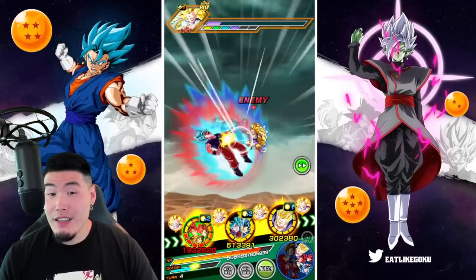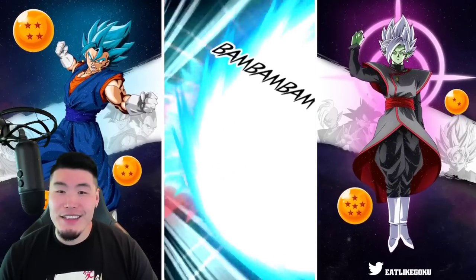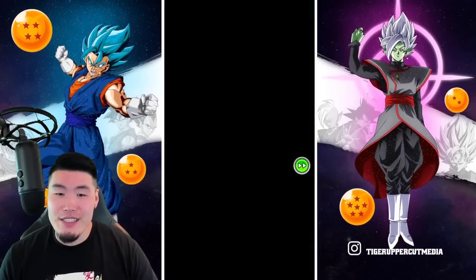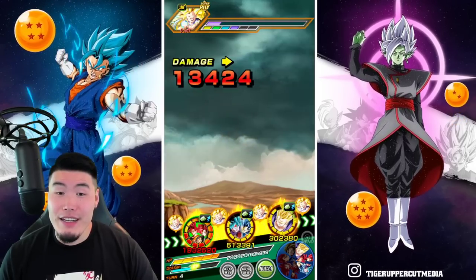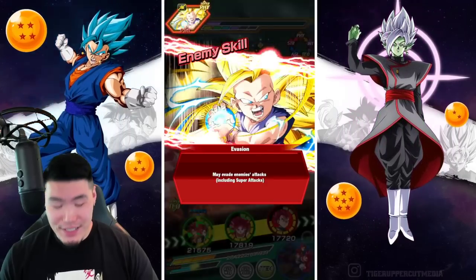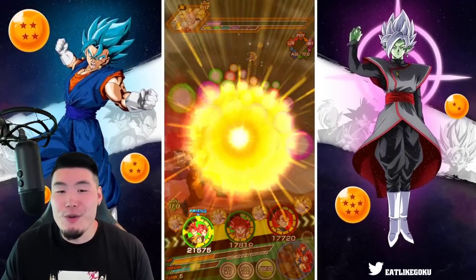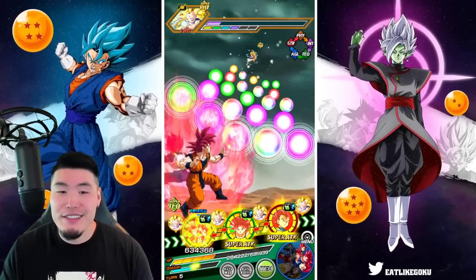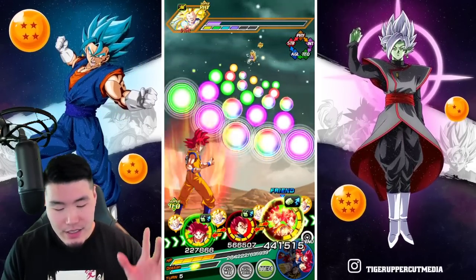We could maybe get lucky and get an additional super attack, which obviously didn't happen. And that's a lot of damage we just took there. I don't love that rotation, but it's okay. We're not here to showcase the new LR God Goku and Vegeta anymore — you guys know exactly what they can do.